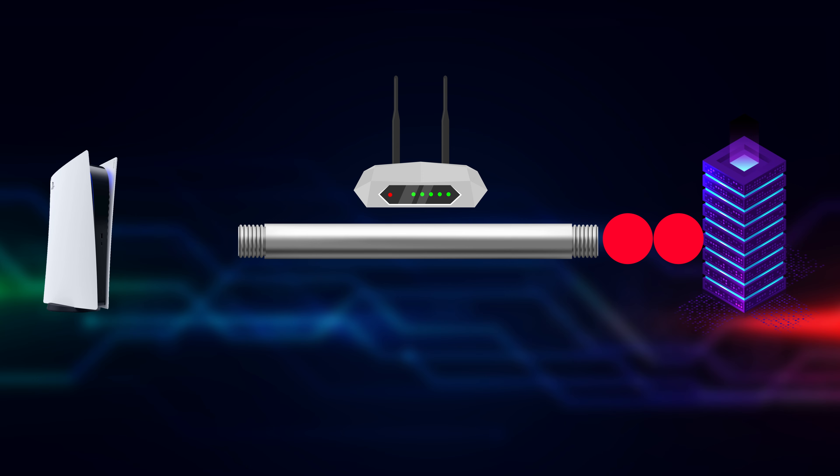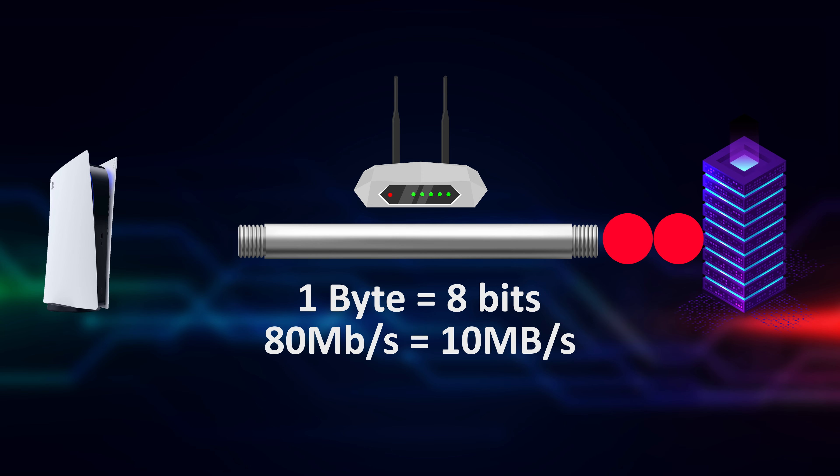MTU size is usually shown and measured in bytes. 1 byte equals 8 bits. That's why when your internet speed says 80 megabits per second with a small 'b', it means 80 divided by 8, equal to 10 megabytes per second with a capital 'B'. The maximum size for MTU is 1500 bytes.